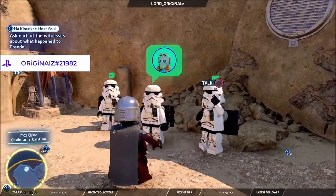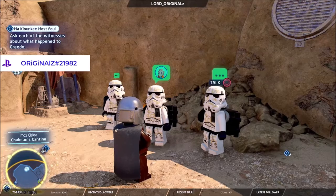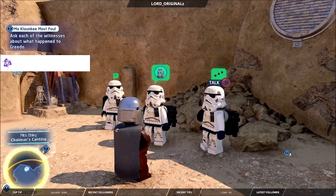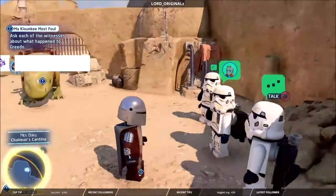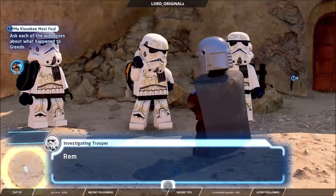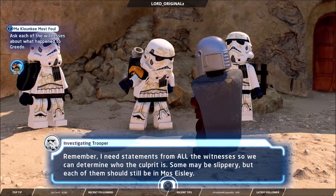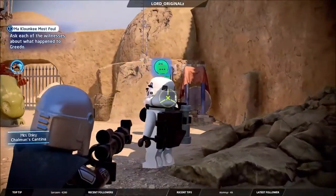What you want to do is talk to these guys and they will give you the mission — 'Mokali Most Foul', I think that's how you say it. It's basically asking each witness about what happened to Greedo, the classic 'who shot first — Han or Greedo?' As you can see, I already have it active.